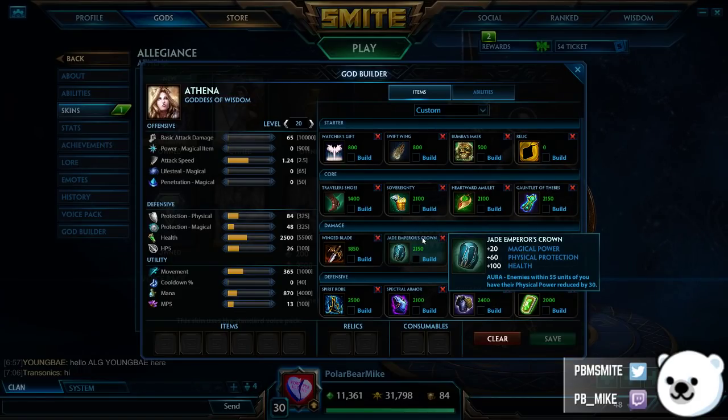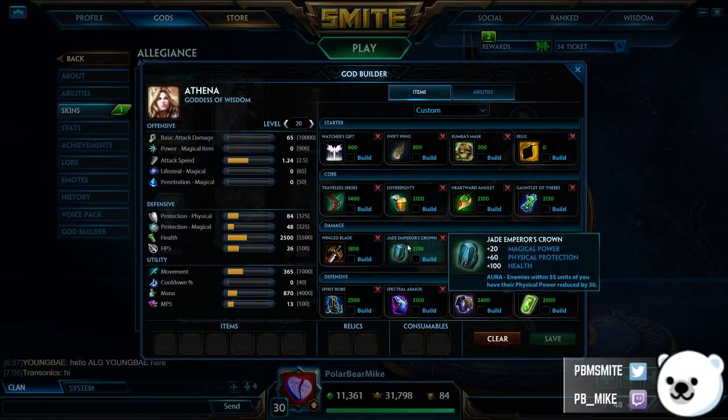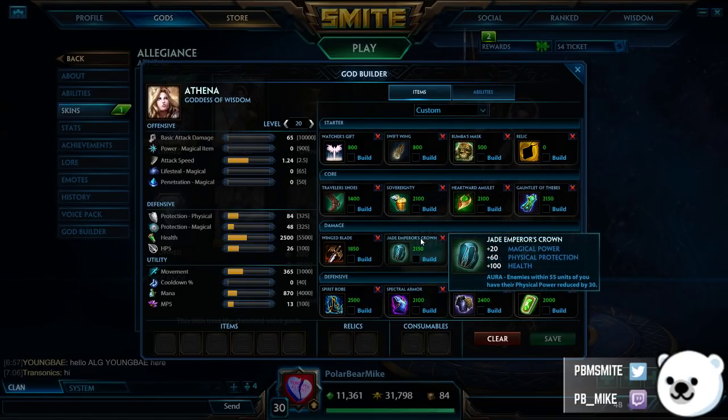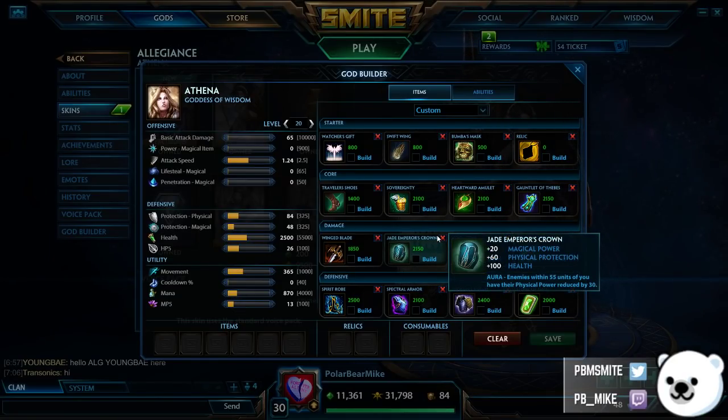Jade Emperor's Crown is kind of the anti-Sovereignty, but it's a little different than Void Stone because Void Stone reduces protection while Jade Emperor's Crown reduces power. So this item doesn't actually counter Sov the same way Void Stone does to Heartward. I don't think it's great on supports most of the time, but later in your build after you're done with the other aura items, it's a very strong jungle or solo lane guardian item to pick up. It gives every stat you'd want — physical protection, magical power, health — and you take less damage because enemies have less power. It's a little over-budgeted at 2150 in my opinion, but still a very strong item when the passive gets value.